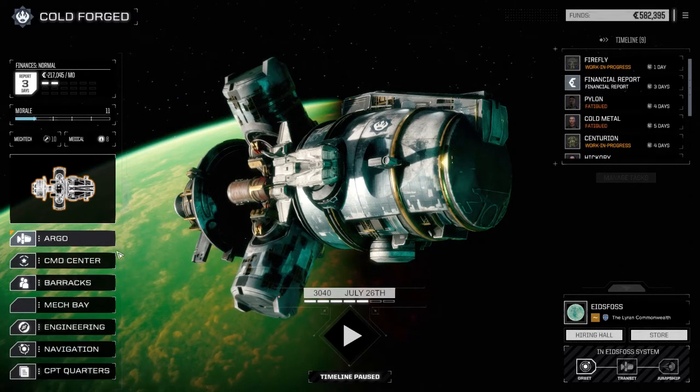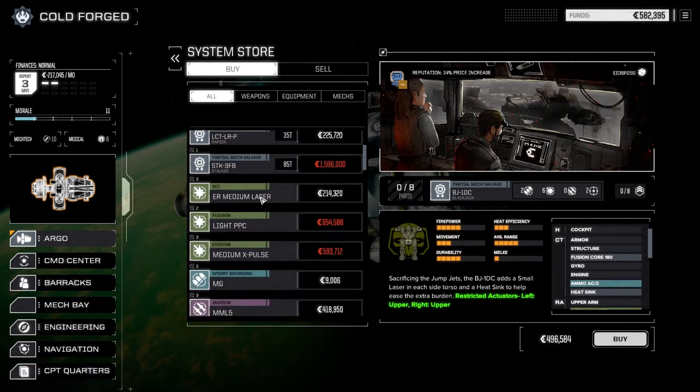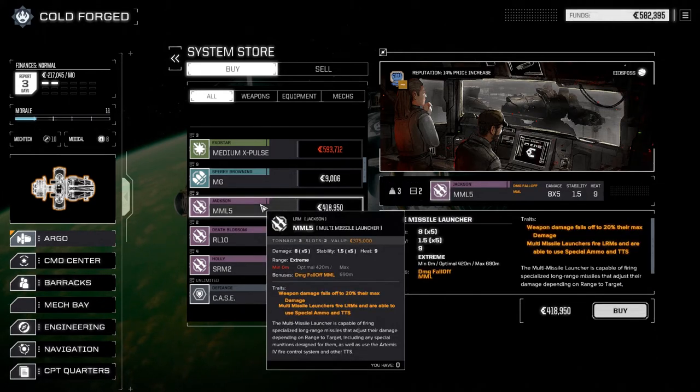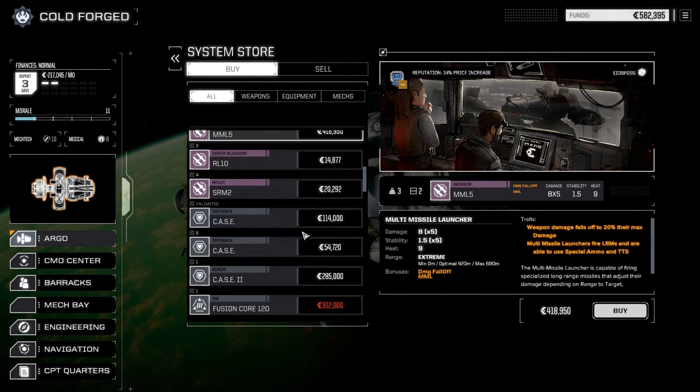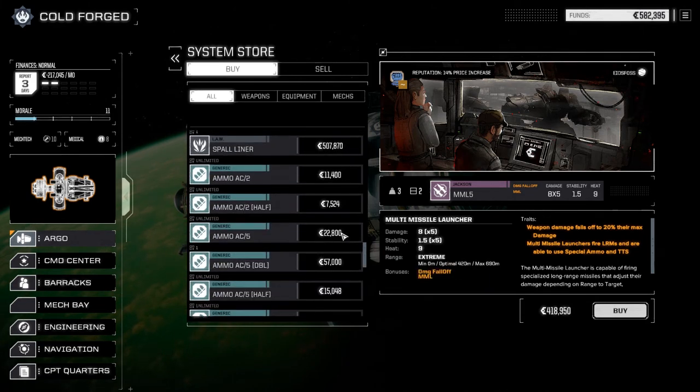Let's have a look at the store and see if anything new has popped in. More mech parts available. Medium laser - 28 damage, 15 heat. Medium X-pulse is like two tons. Medium missile launcher five, or an LRM able to use special ammo and targeting. Falls out to 20 max range but damage is 8. Does that work with dead fire ammo? It says it can use LRMs and special ammo and TTS - that's interesting. Dead fire ammo still cuts your range so I'd have to get even closer to use it - tough.